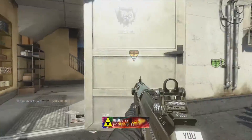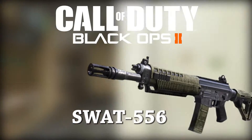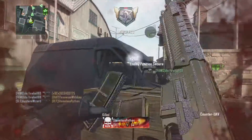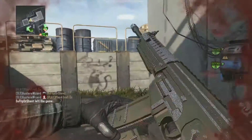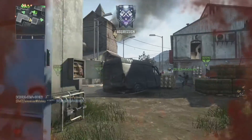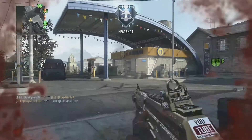I think I may have found the best create-a-class combination for the SWAT 556 Assault Rifle in Black Ops 2. The SWAT is a three-round burst — it's the 10th Assault Rifle that you unlock, so you get it pretty early in the game. If you haven't tried it yet, I'd suggest using one of your prestige tokens on it, or if you're a prestige master like myself, definitely add it to your arsenal. It's a great weapon, and I think you'll fall in love with it just like I have after using this combination.